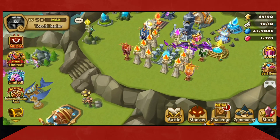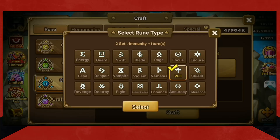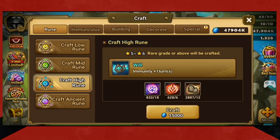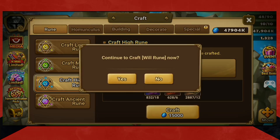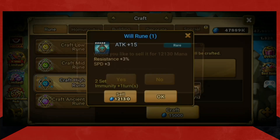So you have your summons, your crystals, your energy, your runes. Now as you farm, you can get materials to craft runes. The Symbol of Chaos is from the Necro, but you can also get them in Giants and Dragons — they just drop higher in Necro. The Symbol of Transcendence drops higher in Dragons. There's also the Symbol of Harmony from Giants. You can use these to craft runes. You farm and farm and farm and say you're not really getting anything, but you've saved up a lot of these materials — well, you try crafting yourself a rune. It gives you more chances to get runes. That's another option.